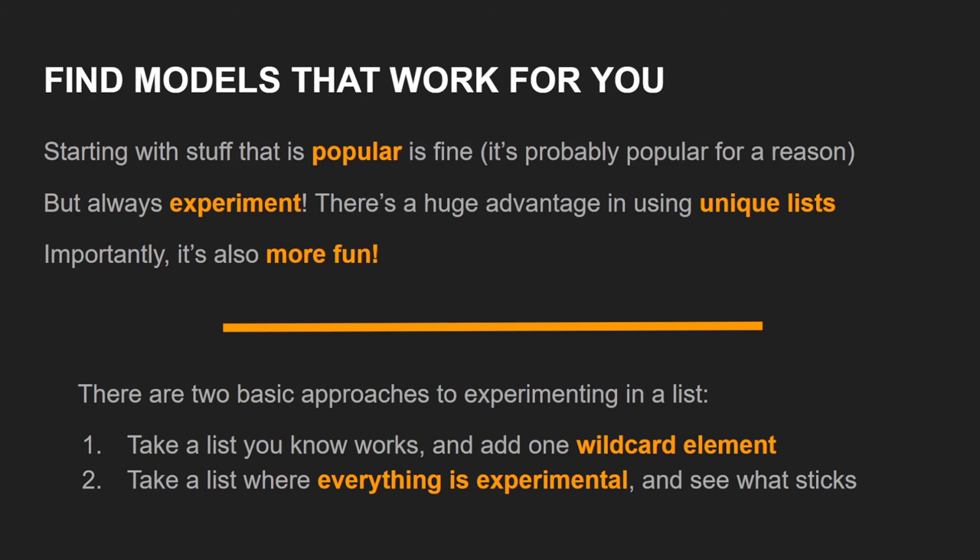The final thing I want to cover in this video is the importance of experimenting with a list. It is totally fine to netlist — it's totally fine to start with stuff that is popular; it's probably popular for a reason. People will cotton on pretty quickly to the stuff that is at least first-order optimal. Tags are good, link teams are good, good skirmishes are good, obviously optimal profiles are good. Use that stuff — it's good for a reason and it will give you a baseline to work with.